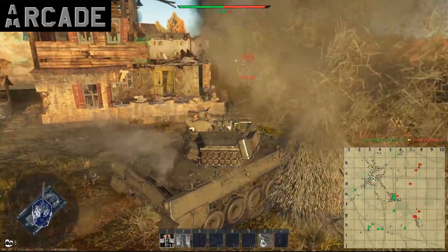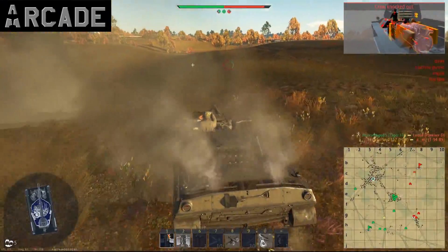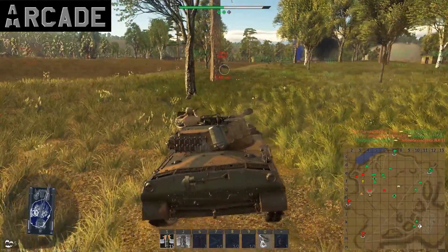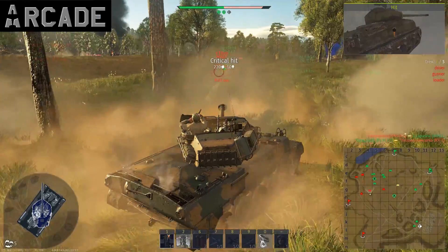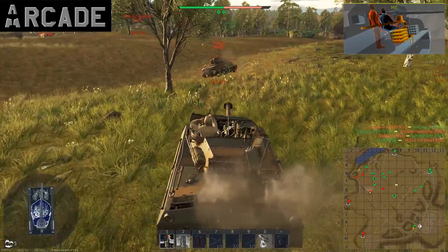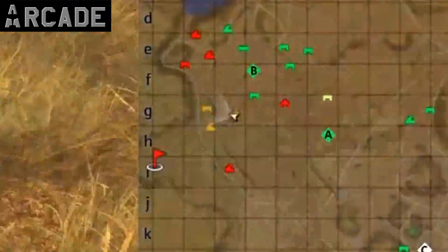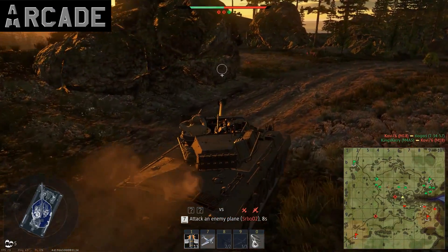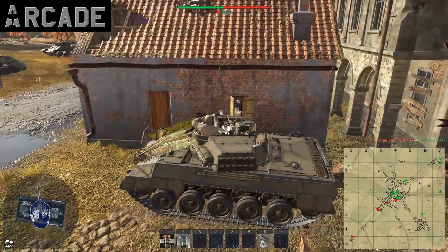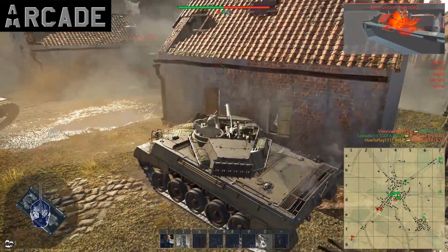In Arcade your battle rating is 4.7, and your main focus will be on delivering that APHE shell quickly to any part of the map where teammates need additional firepower. One of Arcade's features is that both teams have a very good idea of enemy positions, so flanking the whole team from their respawn side is usually impossible. Additionally, there is a constant flow of respawning tanks that will pose a threat to your flank.